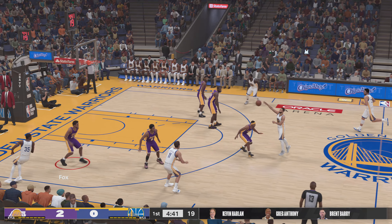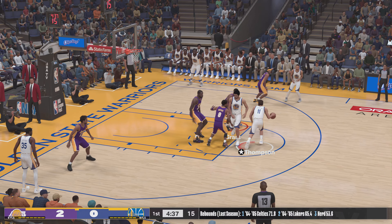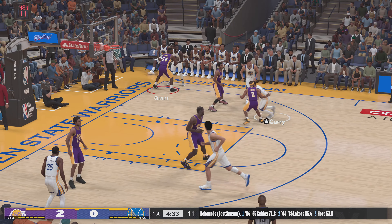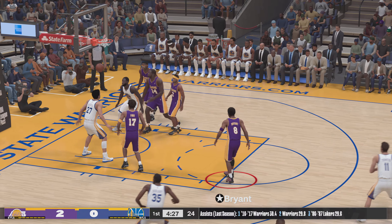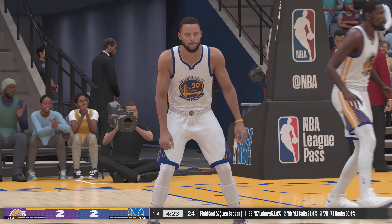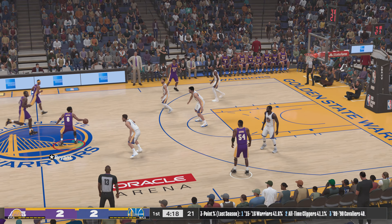It's Vox and it's Grant, and at the power forward now here's Thompson back to Curry, there's the dish to Green — good — and Curry gets the assist. Very clever from Curry, they're attracting the defense and then just giving it away. And so Bryant will bring it up for the Lakers.